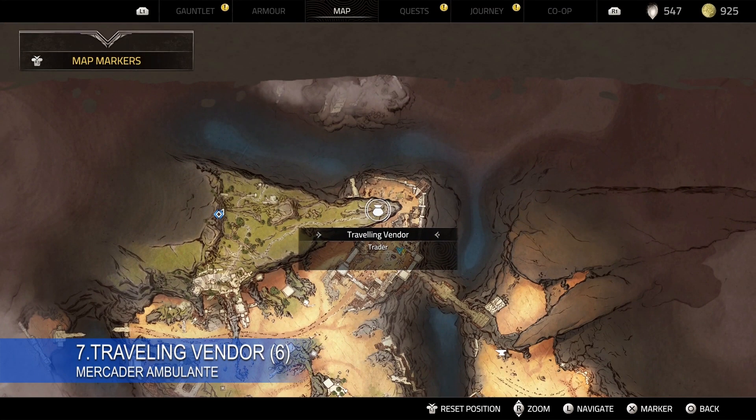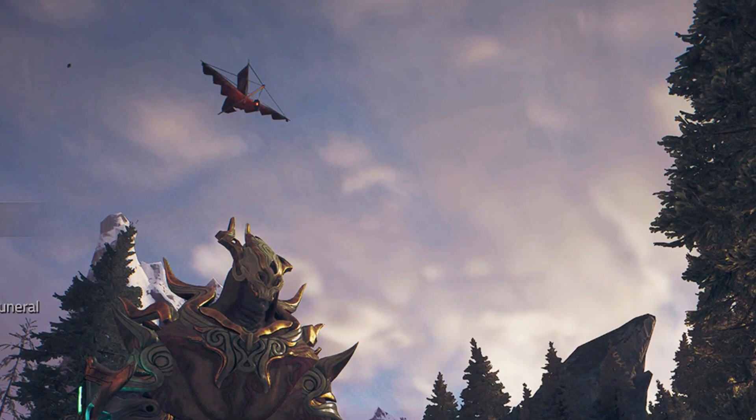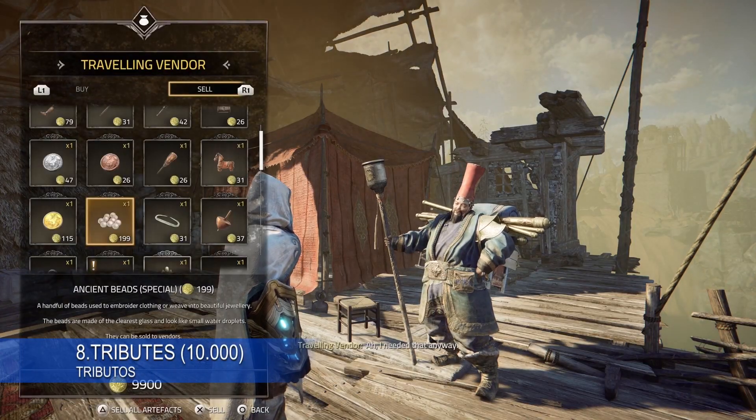You need to talk with a traveling vendor in 6 different locations — find him under the kite. Also, sell him all the artifacts to get 10k of tribute.